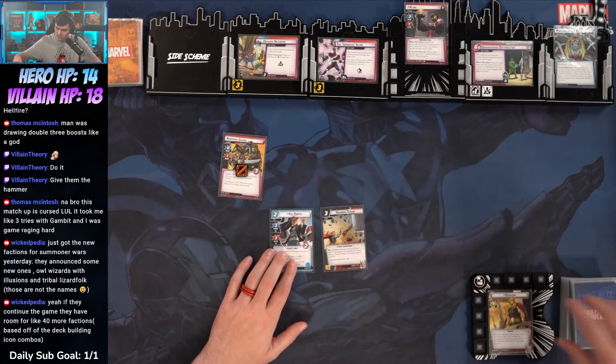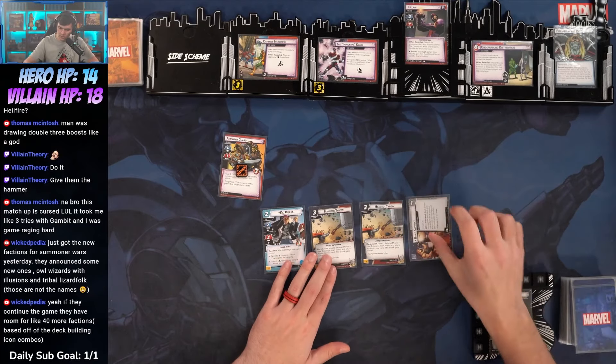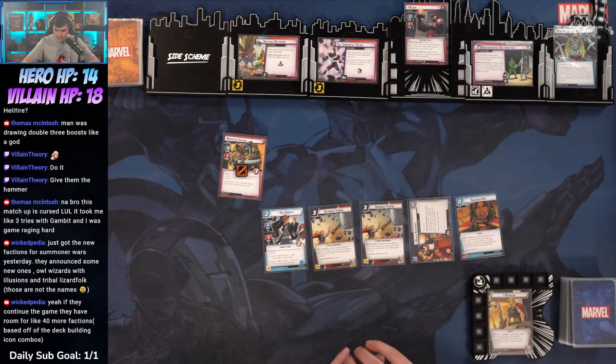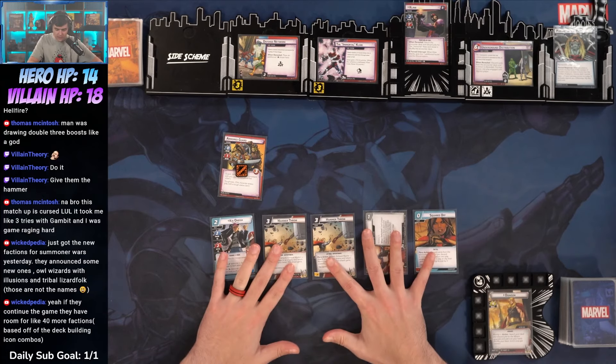I think Kid Omega is going to be pretty nice to take a hit. We got a Hammer Throw. Let's go. Build Support, and a Squared Off. Yikes. Not great.